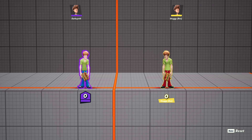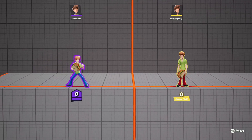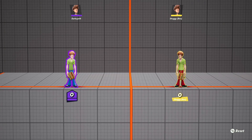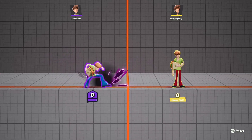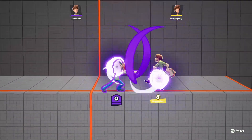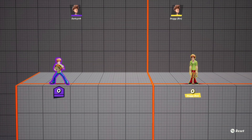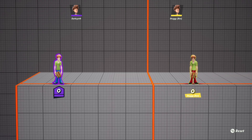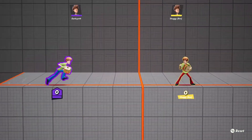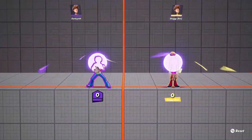MultiVersus has a wave dash too. Not every character can do this — only characters with chargeable down moves, and even then some characters that have it can't do it very well, like Aria. But Shaggy can do it really well. What you do is, any character with a chargeable down attack that can be canceled into dodge — you just do the charge attack and then cancel into dodge repeatedly.